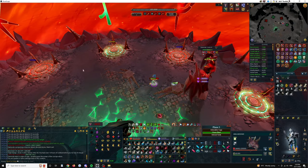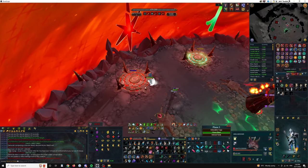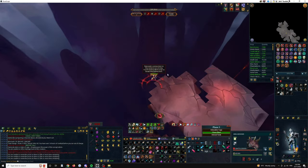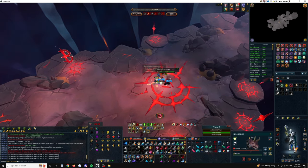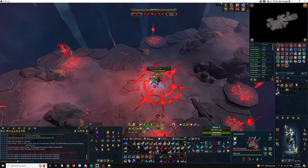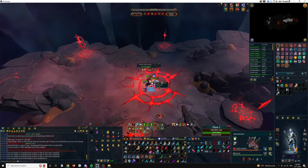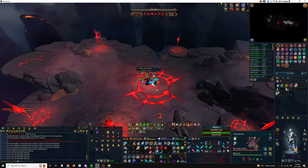Be careful if you lose sight of Zami when he's throwing autos at you — he can switch his auto attack style. If you're praying Mage and surge away without keeping an eye on him, as soon as he comes back into sight he could start throwing Ranged autos, and if you're not ready to prayer switch they will just straight up kill you. When surging away, always keep your camera angle pointed towards him so you can see which autos he's throwing.